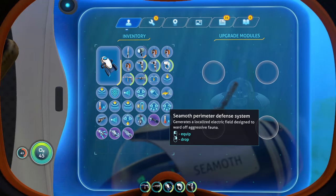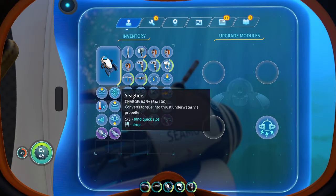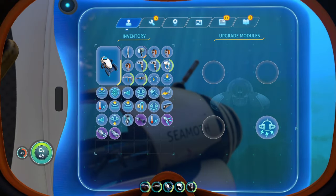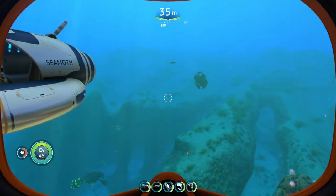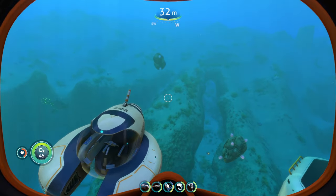Out of all the vehicle upgrade modules in Subnautica, the best one, in my opinion, is going to be the CMOP perimeter defense system. It was a close tie between the Cyclops shield generator and the depth modules — they were all kind of tied up with the perimeter defense for the best vehicle upgrade module — but the perimeter defense came out on top for a few reasons.